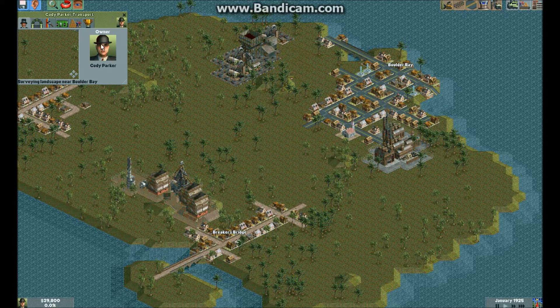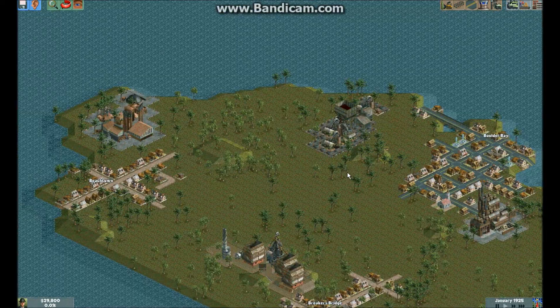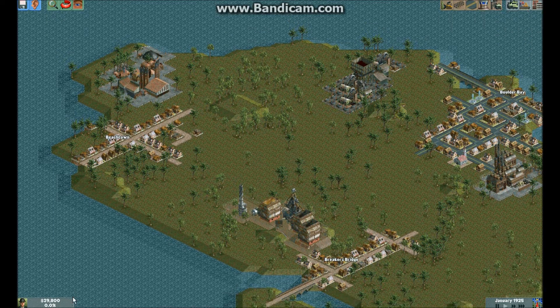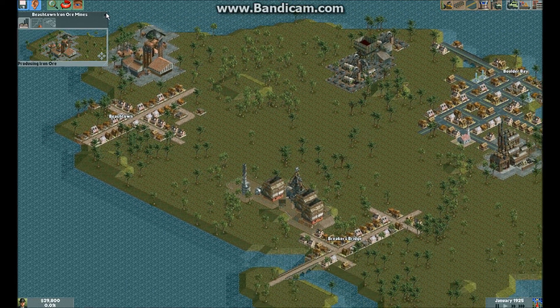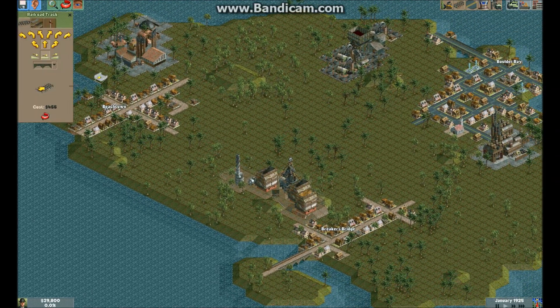The colors and stuff are fine. So in this scenario you just have to... I know I've started playing this before. Basically all you have to do is just connect random stuff here. Let's start building. So we got $39,000, so we could put this iron ore to the steel and the coal to the steel by railroad track. Maybe that's the best way to do it. Let's try it.